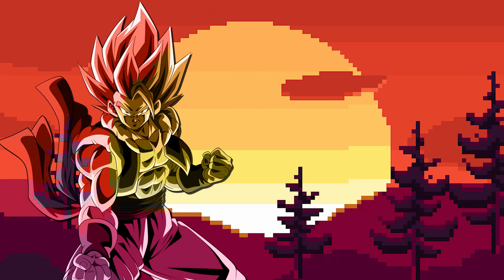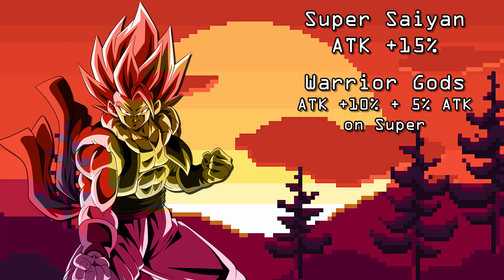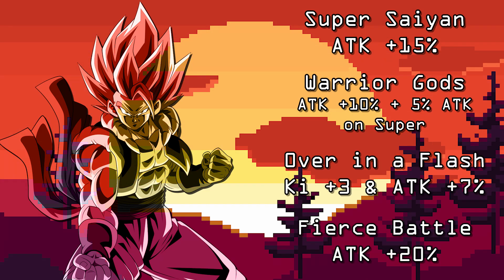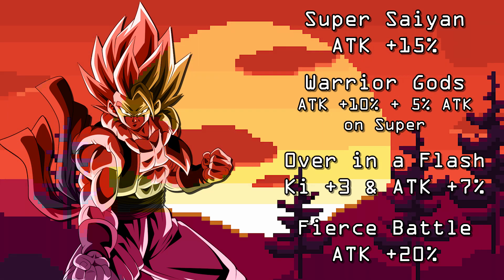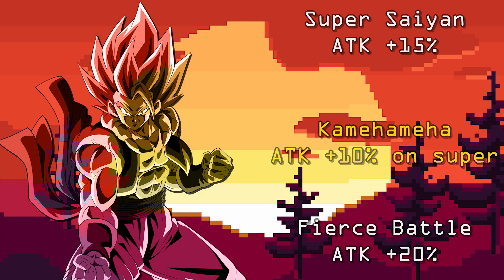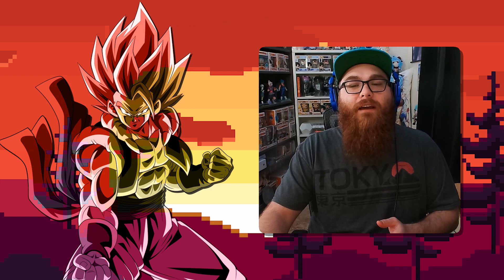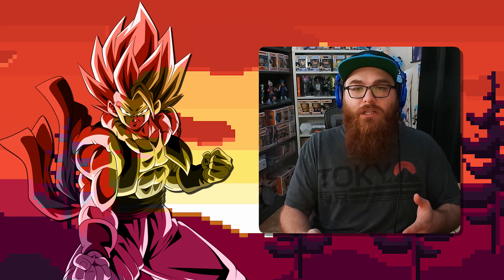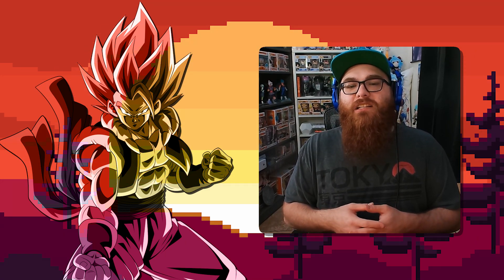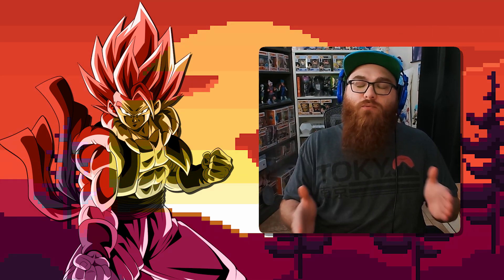Our number 3 pick is LR STR Super Saiyan God Super Saiyan Gogeta. The old anniversary unit after his EZA deserves a spot on this list. He shares the links Super Saiyan attack plus 15%, Warrior Gods attack plus 10% and an additional attack plus 5% when performing a super attack, Over in a Flash ki plus 3 and attack plus 7%, and Fierce Battle attack plus 20%. When Godku goes into Super Saiyan Goku form, he shares Super Saiyan attack plus 15%, Kamehameha attack plus 10% when performing a super attack, and Fierce Battle attack plus 20%. He only shares 5 teams: Power Beyond Super Saiyan, Transformation Boost, Kamehameha, Realm of Gods, and Movie Heroes. He evades attacks for the first turn after transformation, has two additional attacks, a chance to be effective against all types in the first and second slot, and an evasion chance in the third slot — a very good linky partner for Physical Godku.